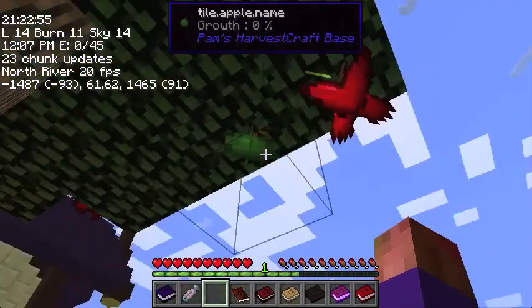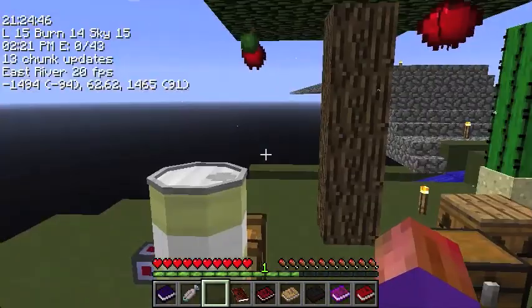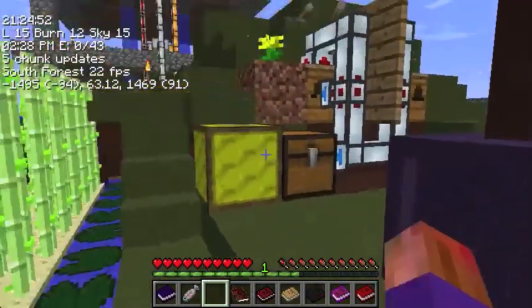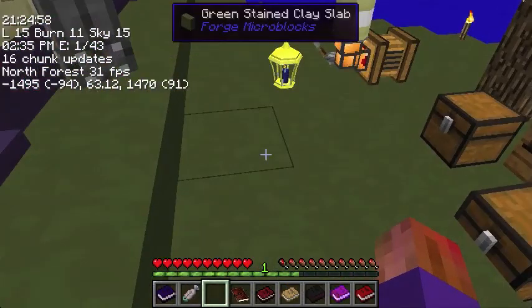I'm going to need to make myself another ME drive pretty soon. So just a quick question — it was my understanding that if you had beehives working, then flowers would be produced. Yet I don't see any flowers around. This is green clay. Derp.